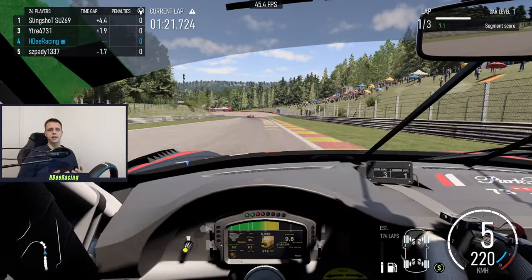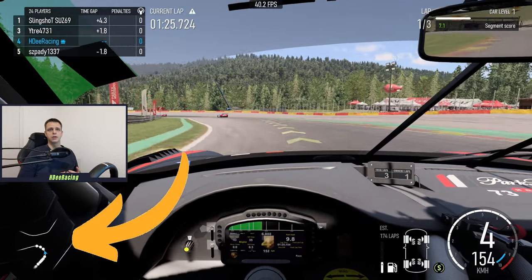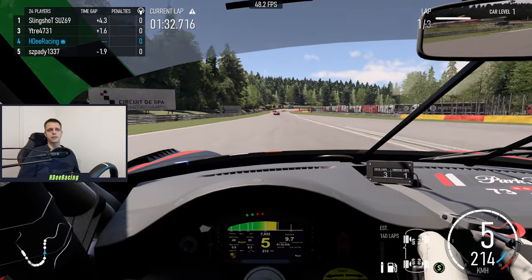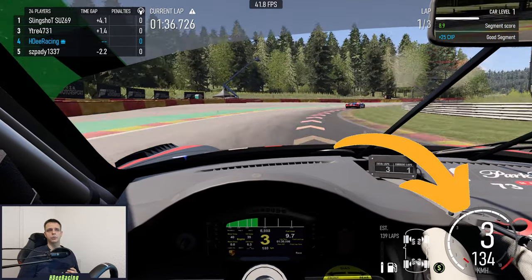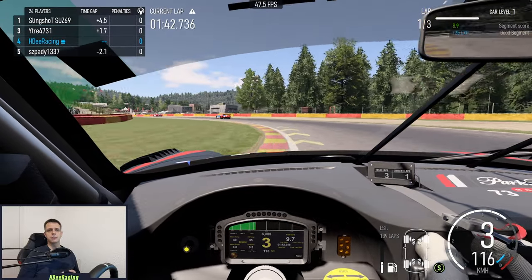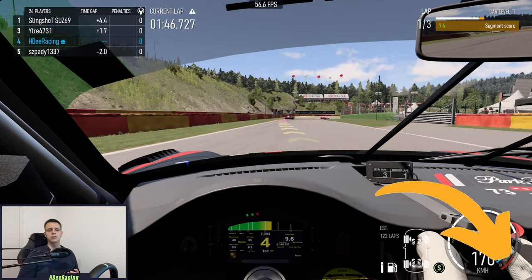Moving to the bottom left, you can see your track map, with your car being shown as an arrow and your opponents as circles. The solid line through the track is the start-finish line. In the bottom right, you will find your speedometer, showing you both current speed, gear, and revs. If you are on a manual transmission, keep an eye on the red line on the rev meter, because this is where you typically want to shift up.